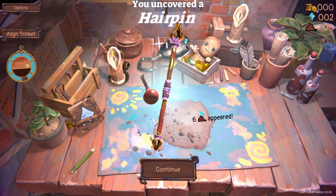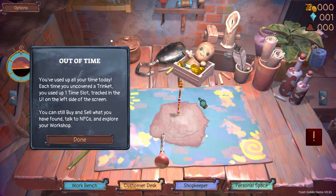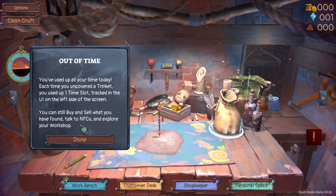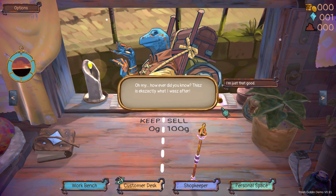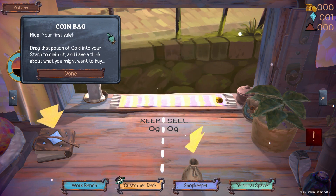Oh, that's pretty. That is really pretty. You've used up all your time today. Each time you uncovered a trinket, you used up one time slot tracked in the UI on the left side. You can still buy and sell what you have found, talk to NPCs, and explore your workshop. And then I guess we go around to you. Oh my, however did you know? This is exactly what I was after. I'm just that good. Deal. Nice, your first sale!